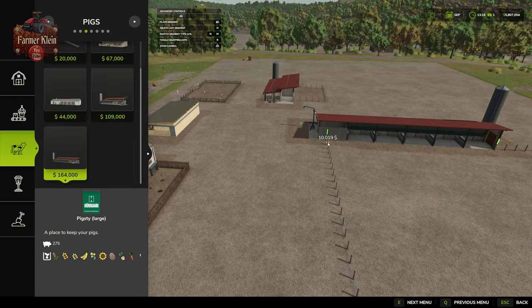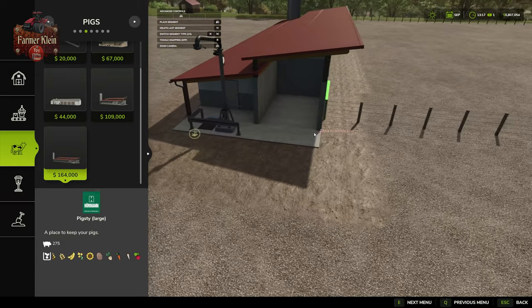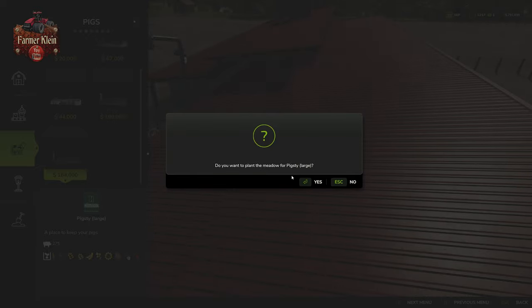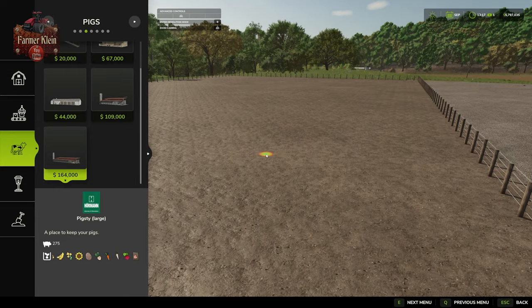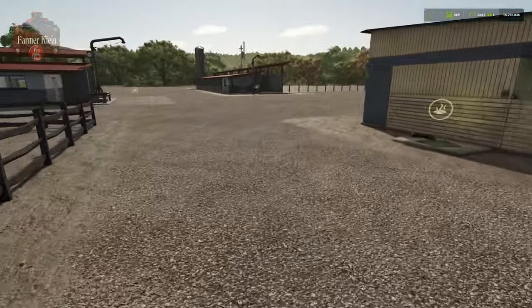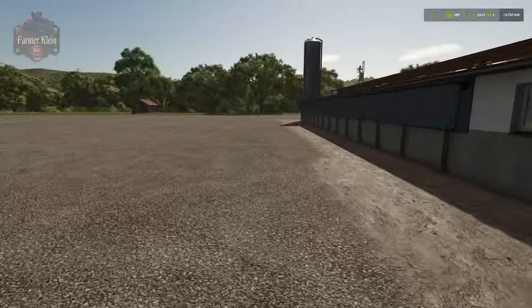When completing the fence, make sure it snaps back into place at the shed. If it doesn't snap, remove the last segment and approach from a different angle. You'll then be asked if you want to plant meadow for your pig sty — be aware this is a little misleading, as you don't get grass, you just get animal mud.